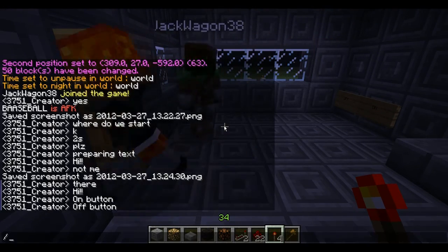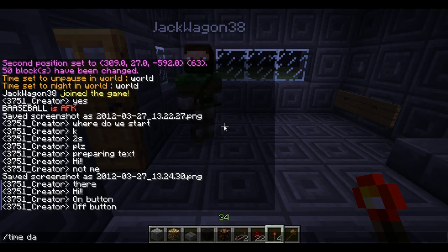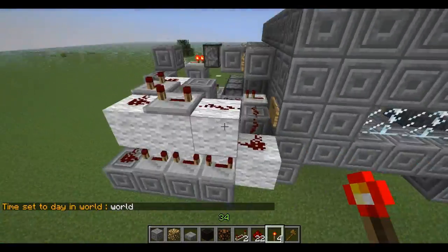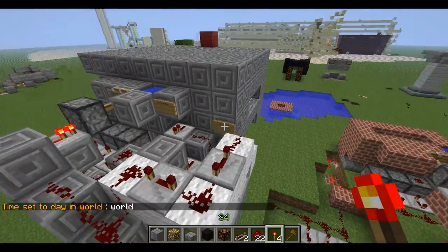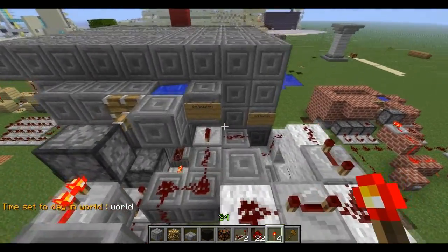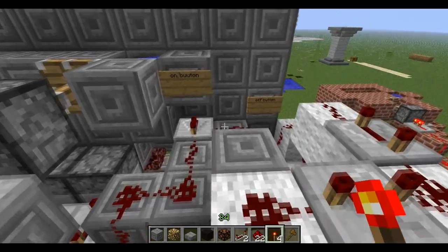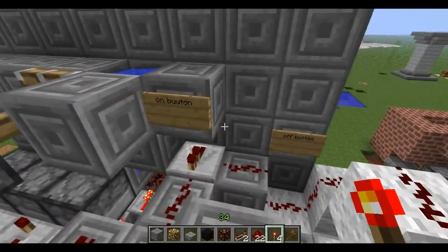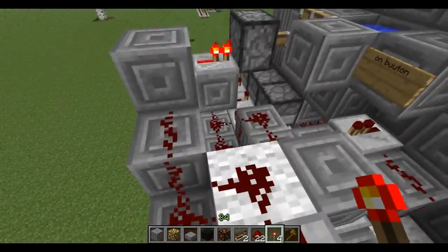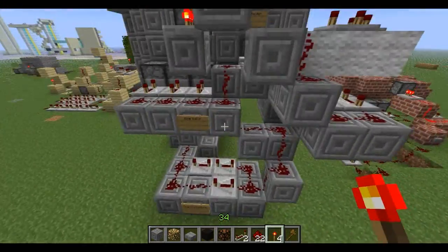Okay, so this is it. Crafter actually did it all, so I'll kind of explain it though. He has signs here. When you press the on button, pretty simple - it just comes down here.